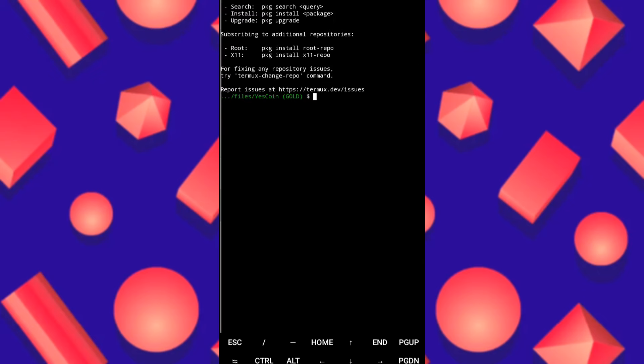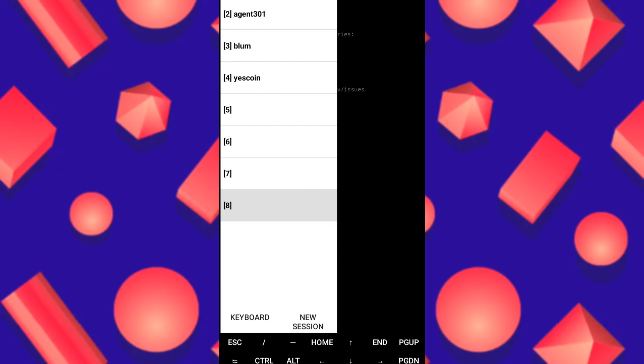You can also run eight scripts in one Termux session. It's simple: when you open Termux and install all packages, make sure you put all scripts downloaded in one folder named 'script'. After opening the first script on the first screen, you split the screen and click new session. Repeat that up to eight times, and for each one you already have the folder open.